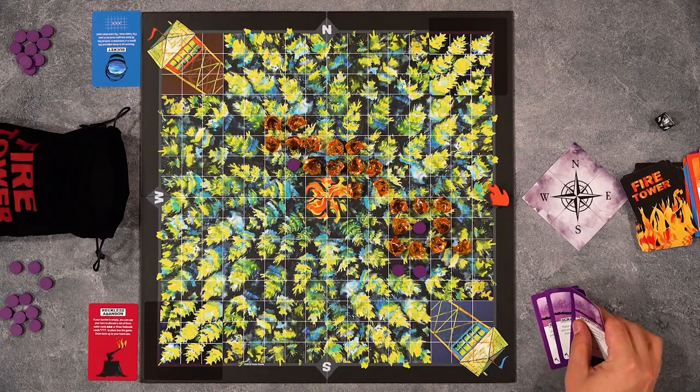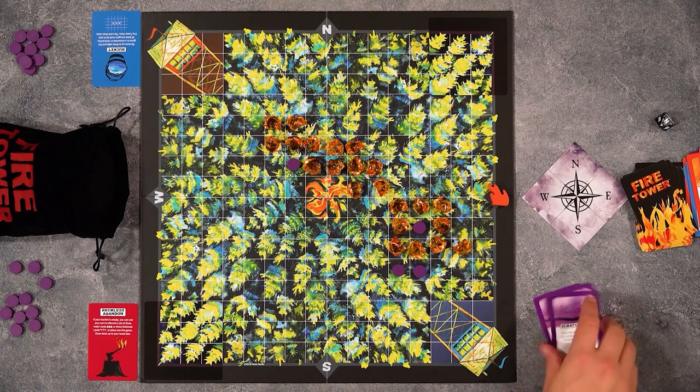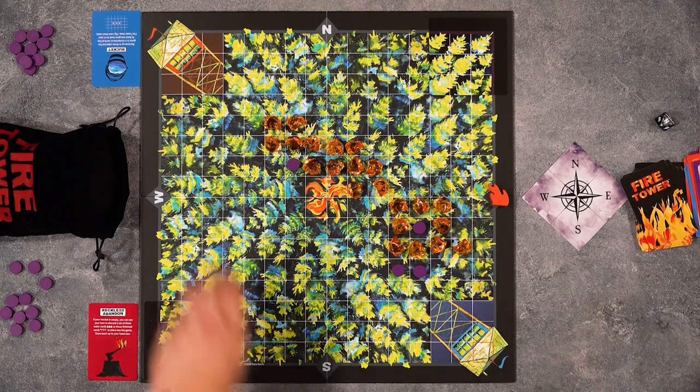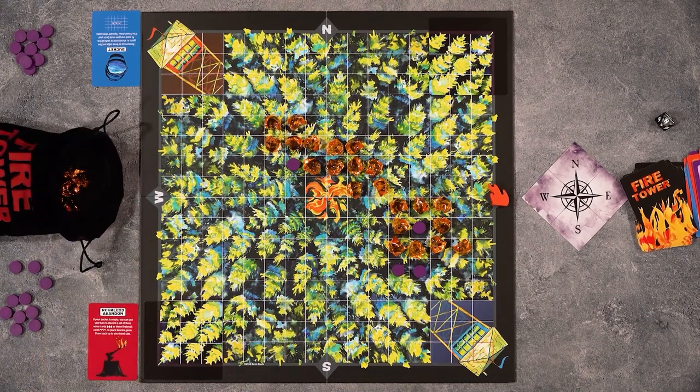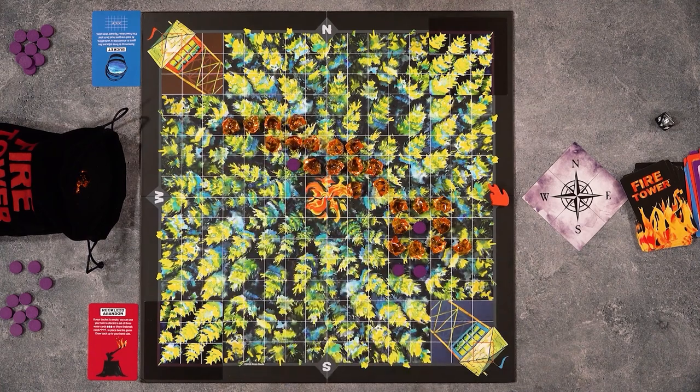And then I actually get to do my turn because the bucket is not your action. I've got three fire break cards — let's do a little reckless abandon. I'll get these, then place two gems adjacent to another gem. Pop, pop — slowly creeping towards Mikey. Then I'll draw back up to five.